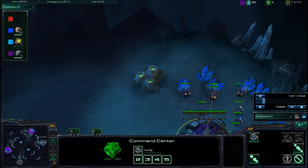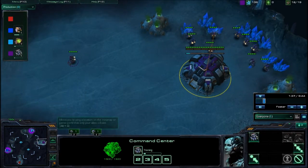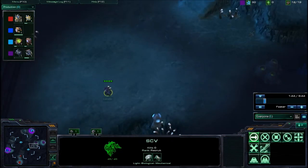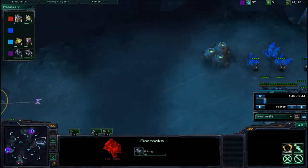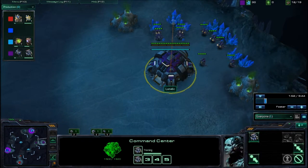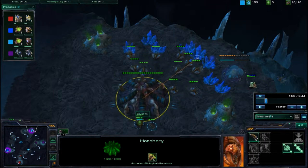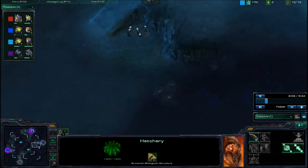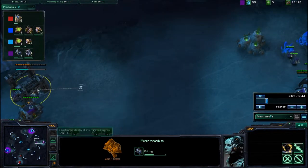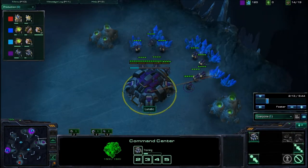I do the same thing as usual. Pretty much always versus PZ, we've been doing this build, because we haven't seen many builds that can beat it reliably unless we make a mistake. I do two barracks, marines — usually up to four barracks, just mass marines. Terran does not get gas for a while. After four barracks, you can decide: do you want to get barracks for upgrades, more barracks, or a CC? Even with four barracks, you're still gaining so many minerals if you just keep SCV production.